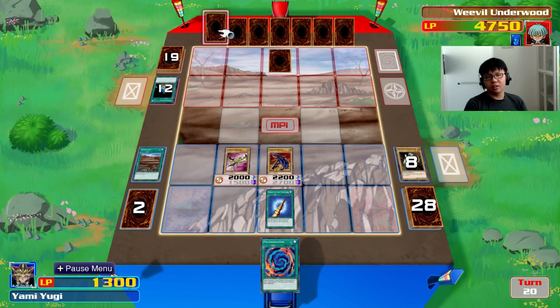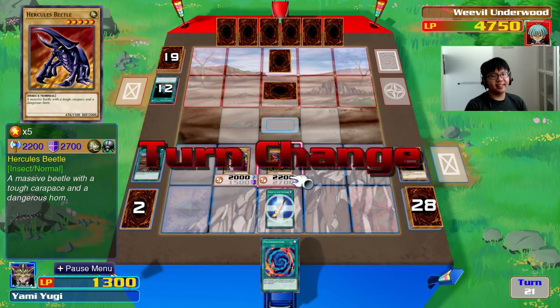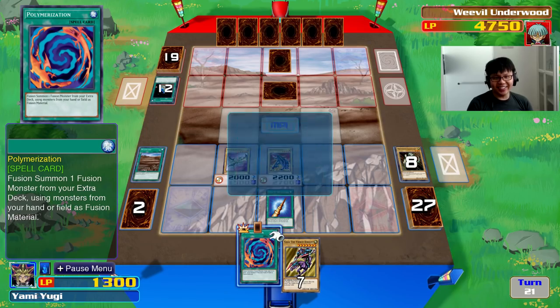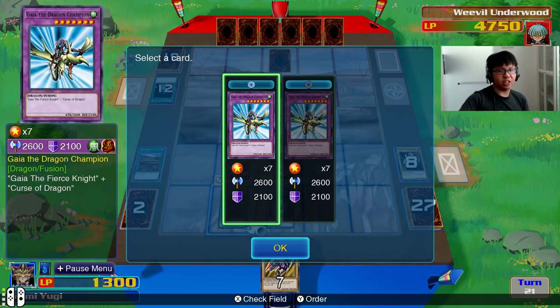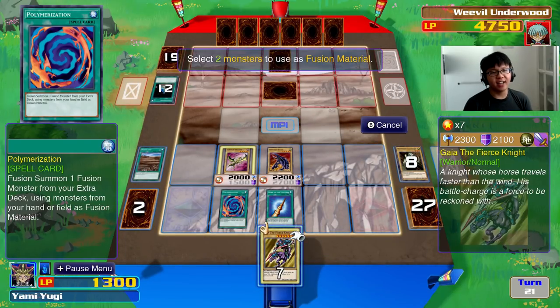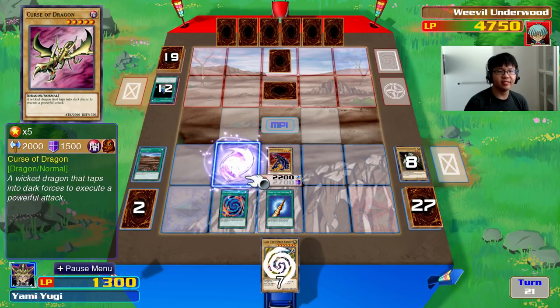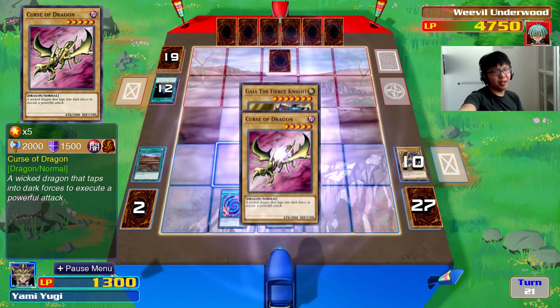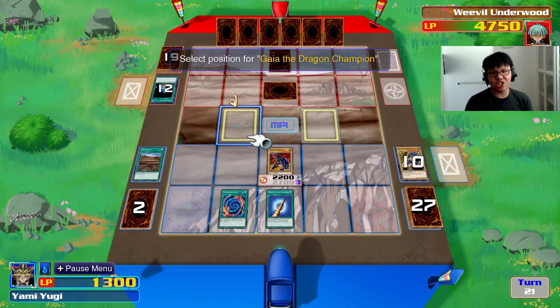That's not going to be much of a threat. Because I Monster Reborned Hercules Beetle, if he sets Forest it'll actually benefit me. I activate the Magic card — Polymerization — and I fuse Gaia the Fierce Knight from my hand with Curse of Dragon on my field. Fusion Summon: Gaia the Dragon Champion in attack position! Oh, I forgot it's the new format — I have to place it in the Extra Monster Zone.